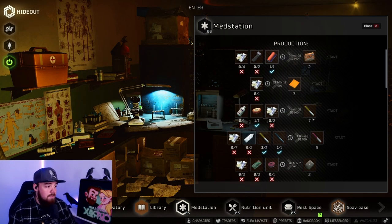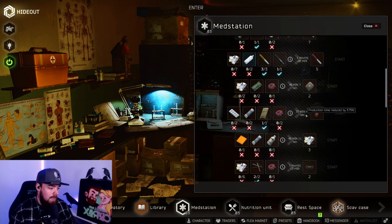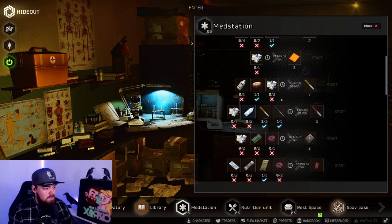Other crafts I'm using a lot this wipe are the propital crafts in the med station, which are pretty profitable. I'm not actually selling them — I'm just crafting propitals for myself because it's nice and easy and I don't like spending too long on the flea market. Just keep your meds in a scav case, keep riboprofens around, find a Golden Star from time to time, and you can pop seven propitals nice and easy.